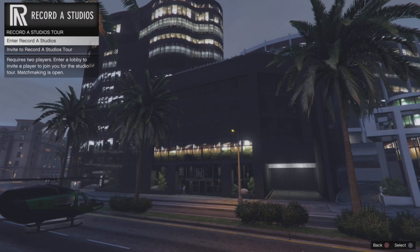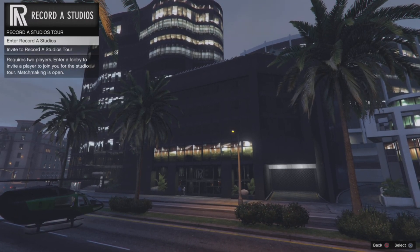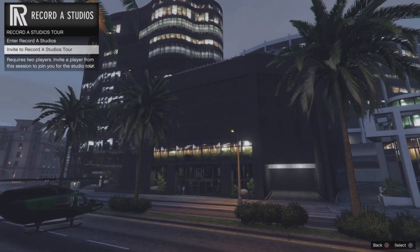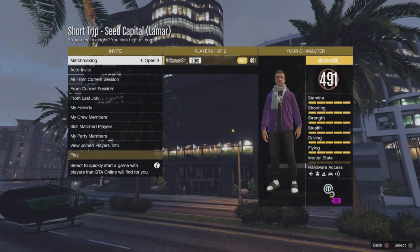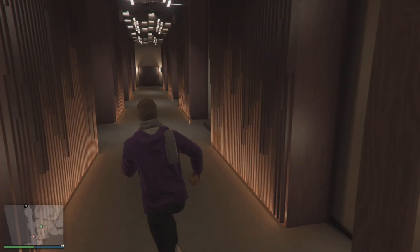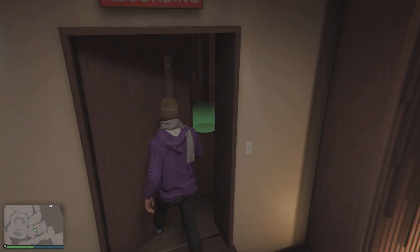You will then be given two options: either to enter the Record Day studio or invite a friend. It doesn't really matter which one you click - it will put you straight into the lobby of the Short Trips first mission. You just need to invite a friend or a random player. If you do it with a random player, be warned - it took me 30 minutes to do it with a random player. I'm sure you could probably do it in like 10-15 minutes if you do it with someone that you're talking to.